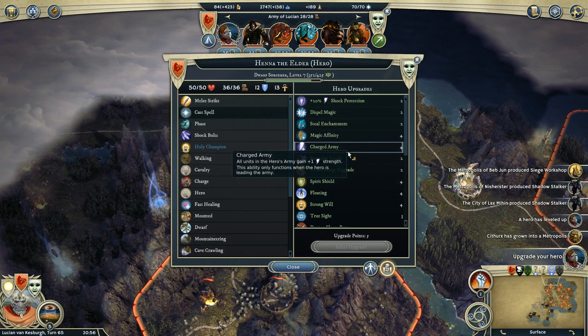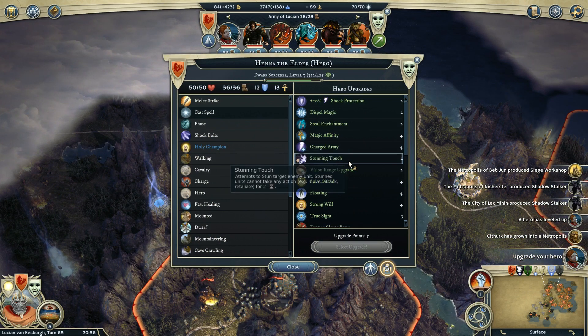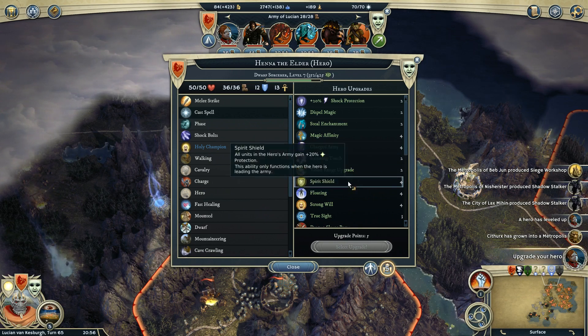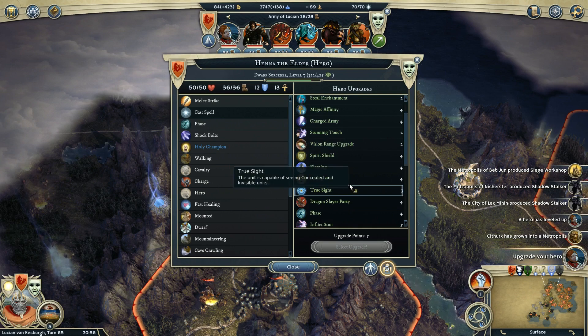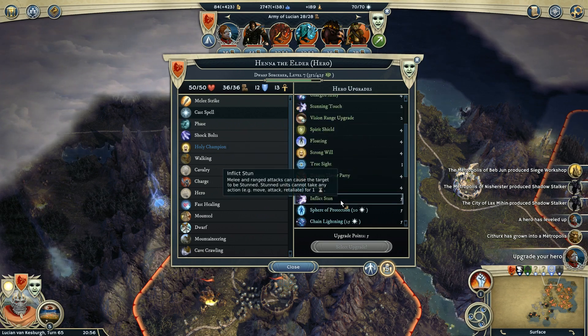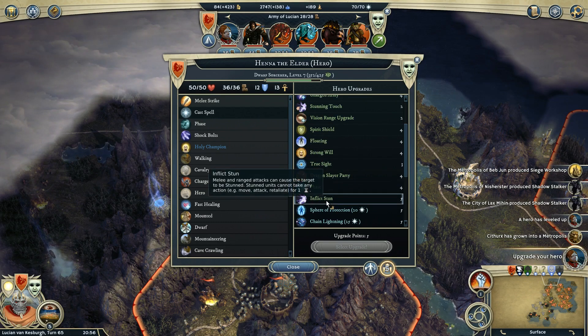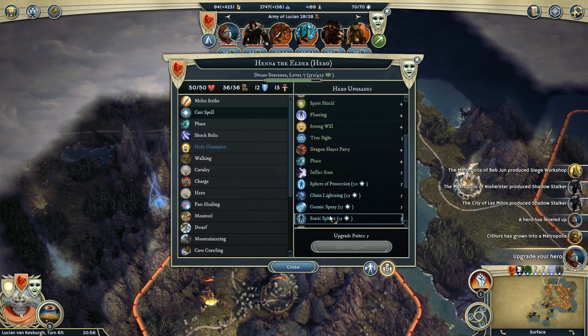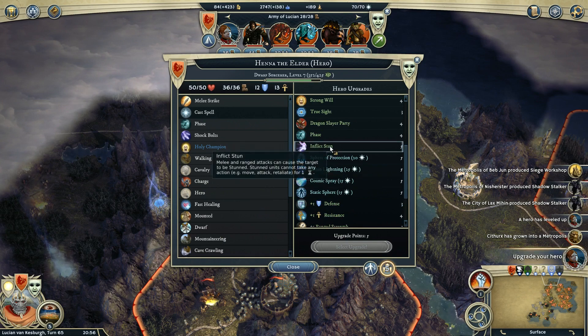Wow, okay, I think I'll take that. Let's see what we can grab on this hero here: plus one lightning strike, stunning touch is okay, 20% spirit protection could be useful — all these things could be useful. This actually could be really good; we can use her as a ranged attack or melee to stun a unit out of its defensive ability.